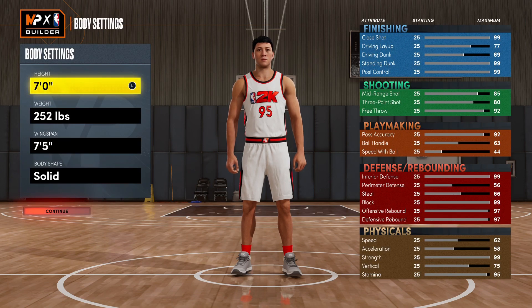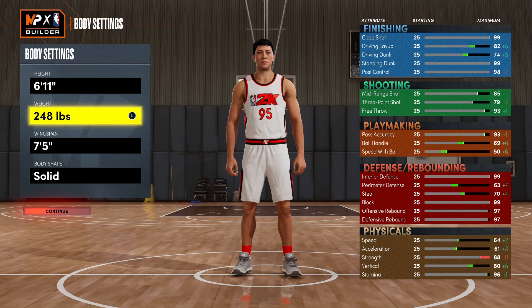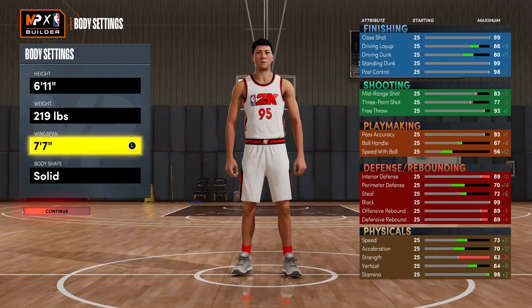For the body settings, first for the height, I'd recommend going with 6'11". This is overall the best balance, in my opinion, between defense, finishing, and also speed and acceleration. For the weight, I'd recommend dropping this down to 219. And then for the wingspan, go ahead and bump this up to 7'9". These body settings are just overall very good and well-rounded.